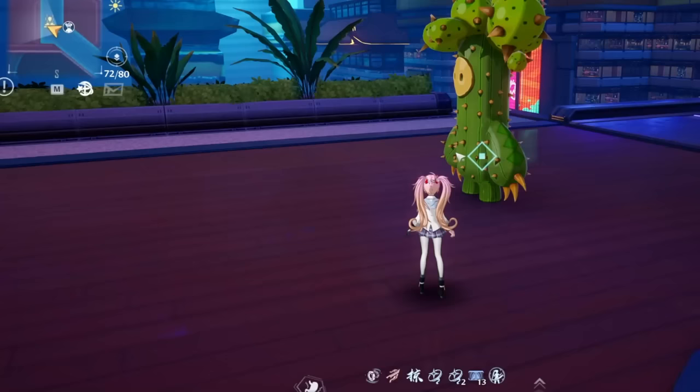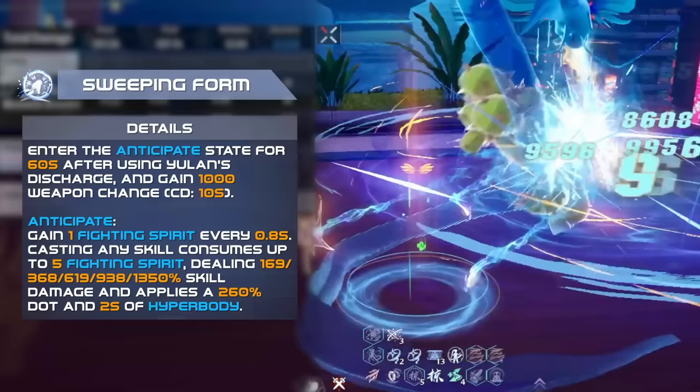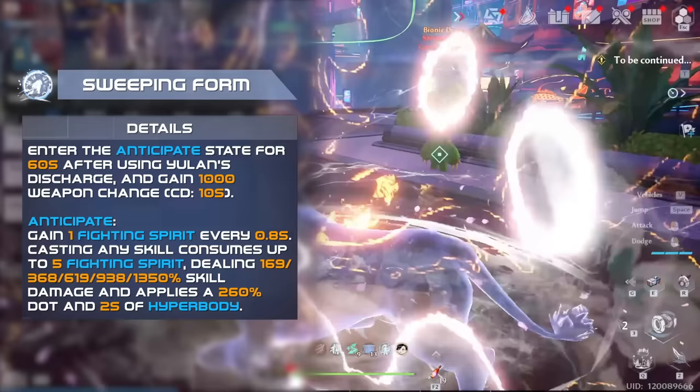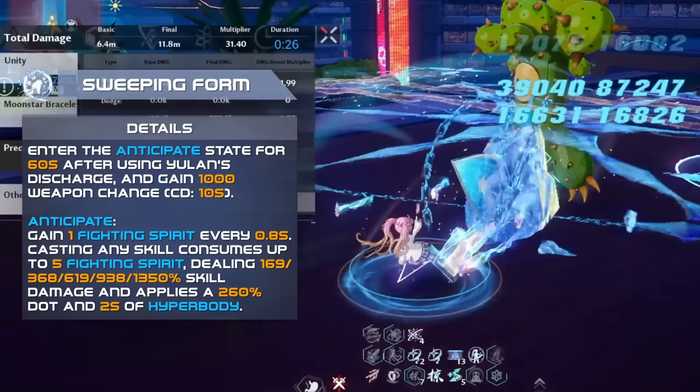In Sweeping Force form, using Yulanz's Discharge will grant a Frost Damage buff and enter the Anticipate State, which grants 1 stack of Fighting Spirit every 0.8 seconds, and additionally refunds 1000 Weapon Charge once per 10 seconds. After using any skill, up to 5 Anticipate stacks are consumed, dealing bonus damage and a non-stackable DoT effect, while also granting a couple seconds of Hyperbody.